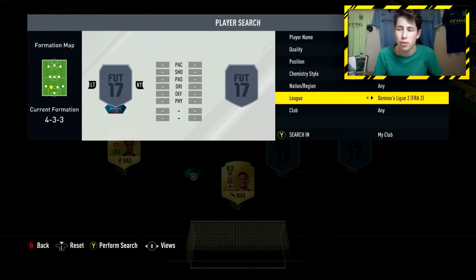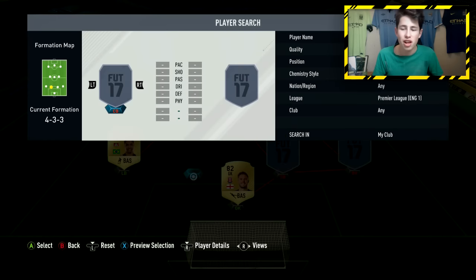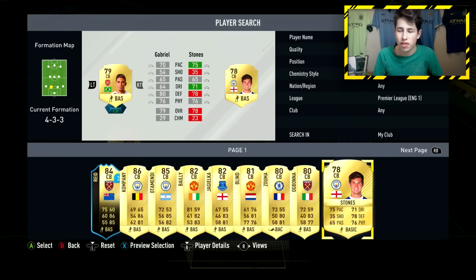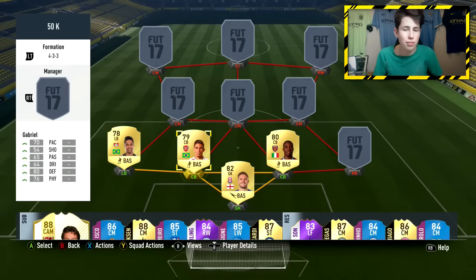In the two centre back positions, both are really good, cheap, overpowered Premier League picks. The first is Gabriel Paulista from Arsenal. He has 70 pace, 80 defending, 76 physical, low/high work rates, and is 6 foot 2 — a really tall player with perfect work rates. He's always going to be back, so very hard to get past on the counter. He's also got 65 passing, not bad at all for a centre back, and was Man of the Match in a few of my test games.